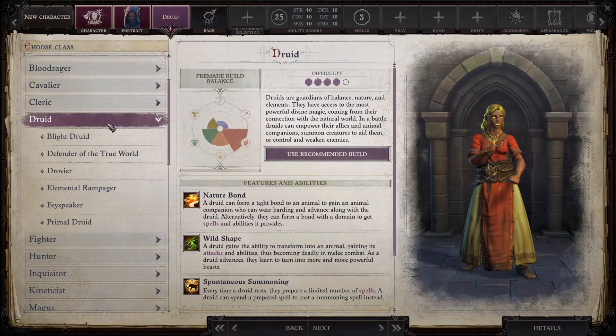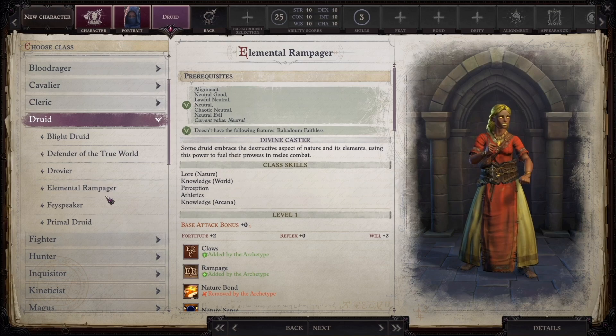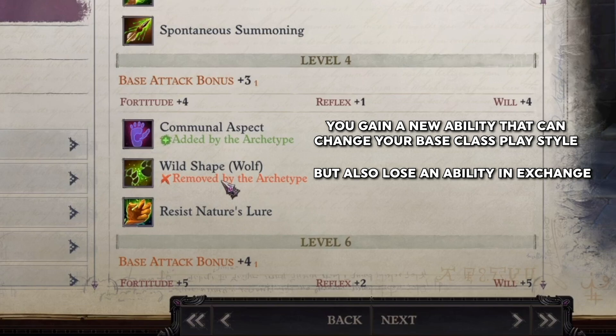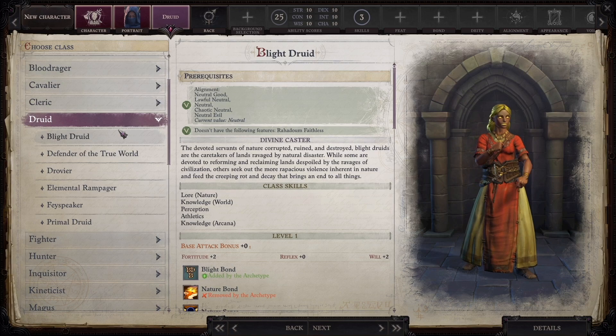For the sake of this guide, let's say I wanted to pick a druid because it's the best. I can be a standard druid or I can be one of her archetypes. Every archetype has pros and cons from the base class. In the case of a drovier, I can scroll down and see that I have lost the ability to wild shape, but I gain the ability communal aspect. If you are considering taking an archetype, at least skim what you gain and lose to see if you are okay with that selection.